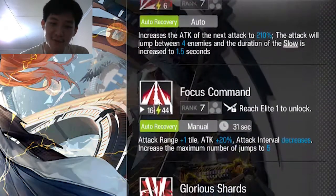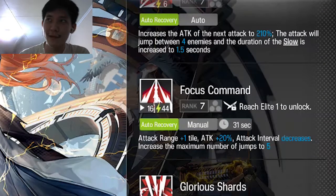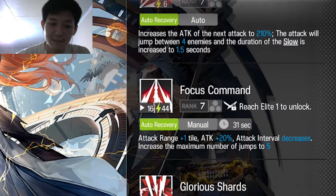Untuk skill 2-nya, attack range-nya tambah 1 jadi lebih panjang, terus kemudian attack-nya nambah 20%, lalu attack interval decreases, dan maximum number of jumps to 5. Jadi attack-nya tuh kayak bisa loncat-loncat gitu, kayak bisa mantul-mantul.